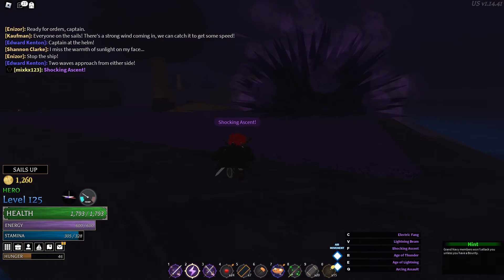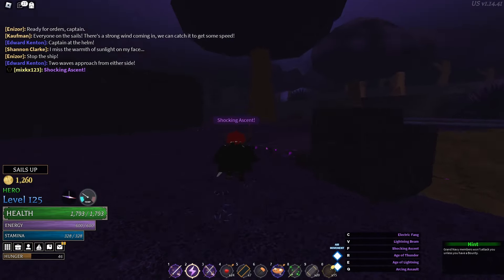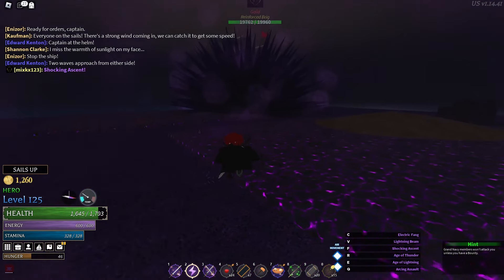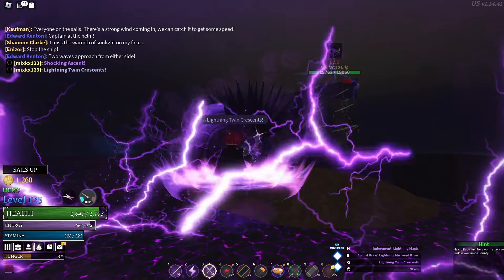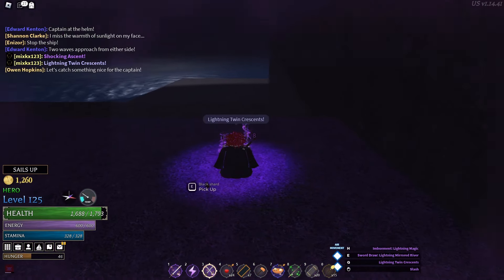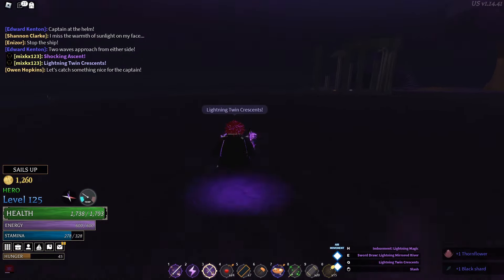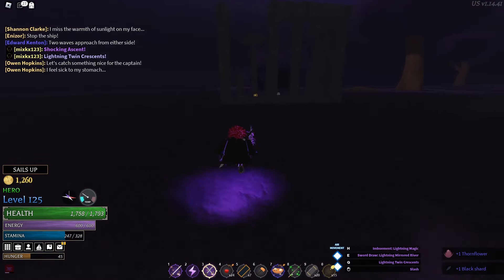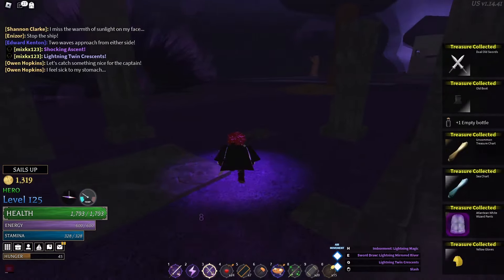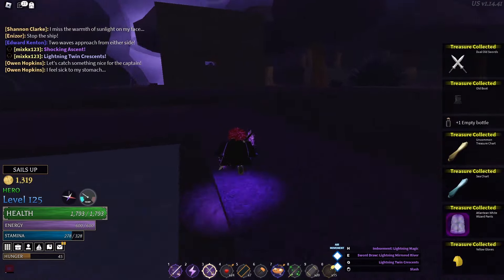The next feature is the filter and sort. I already see you guys in the comments saying you know it's right there and that everybody knows about this — but there are some people who literally never click these buttons. They're too used to scrolling through their inventory and don't know they can sort through it much faster using this feature.